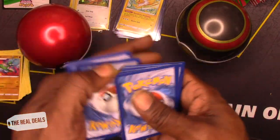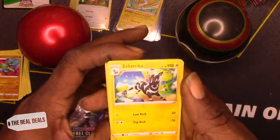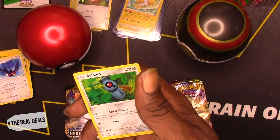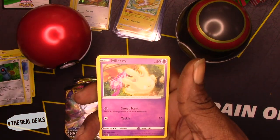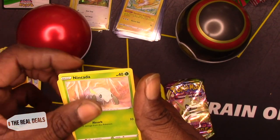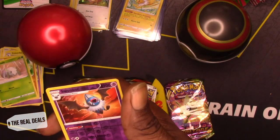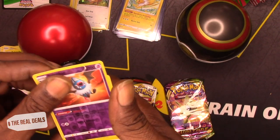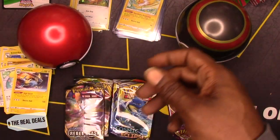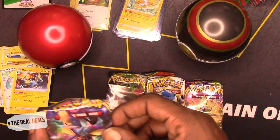One, two, three — give me some luck. Zebra, Swellow, Nessa, Beldum, Miltank, Wooper, Nincada, Whismur. Swoobat as a reverse holo. And Manetric as the non-holo rare card.